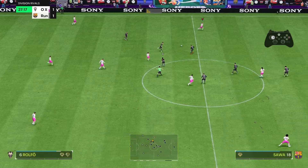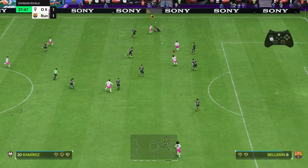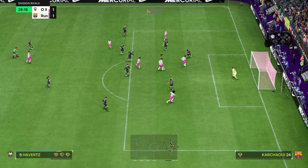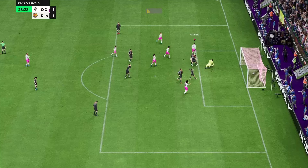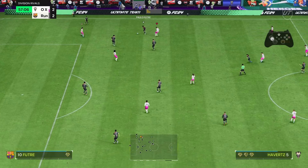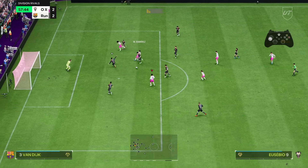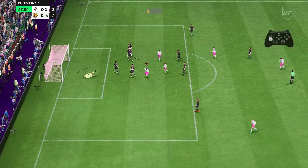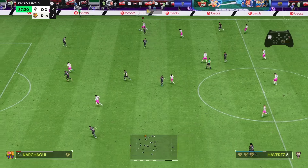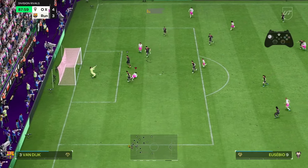Shooting so many players high up the pitch makes this formation amazing for pressure play. It's happened to everyone — you're trying to pass out the back, you lose the ball to press, and concede an easy goal. Well, this is how you can score those easy goals. That's why I didn't go too high with the depth. Pressing with the 3-1-4-2 is already so strong that you wouldn't have to sacrifice defensive stability by going too high. And even if you don't win the ball back, the counter against you won't be deadly — you always have 4 players staying back at all times.